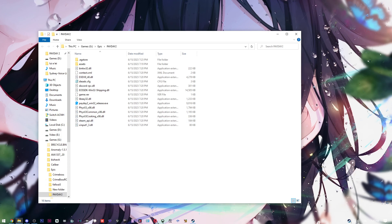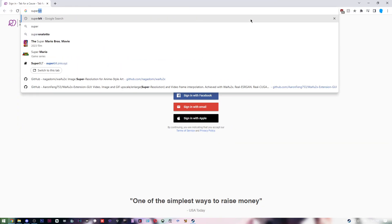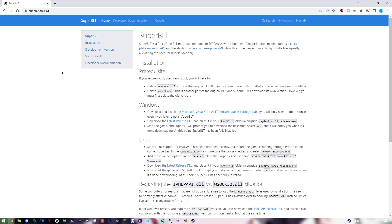Now open your favorite browser, go to Google, and type 'SuperBLT'. I'll leave the link in the description. SuperBLT is basically the launcher for all the mods you're gonna have on Payday 2.